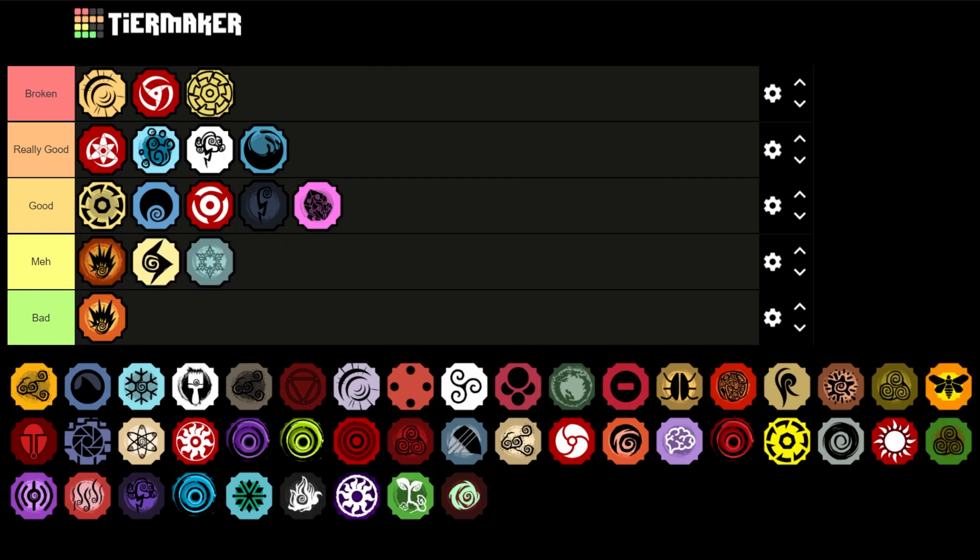Next is Frost Fire — putting it in Meh at the bottom. The reason I put it in Good last time is because I had a lot of bias towards it, but as I faced it more, you can block the first ability which makes it not very good. So it's going to be at the bottom of Meh, however it did make combos — go check that out.